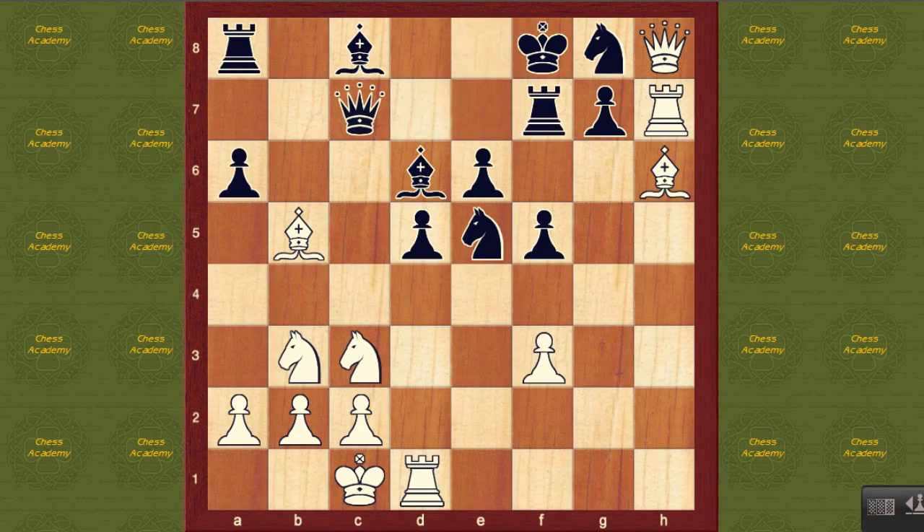After rook f7, white to move. You already know that you played bishop takes b5 in order to open up the rook jumping to the g1 square, because you want to pile up on the g7 pawn and you want to stop the annoying reality of knight g6 being a win of your trapped queen on h8. So rook g1 is the logical move, and that's what Tal played.